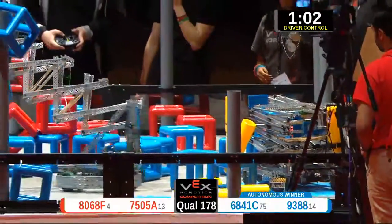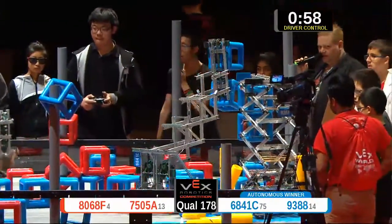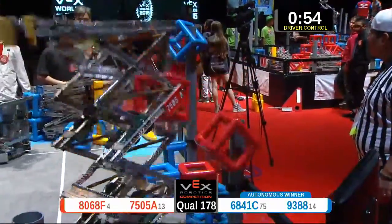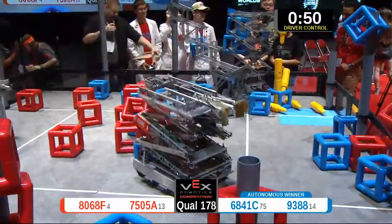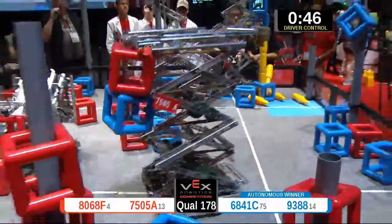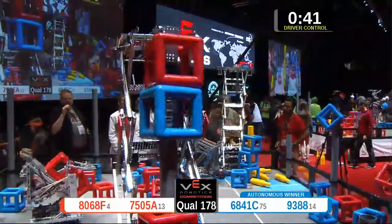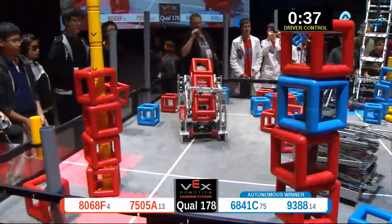All four robots are moving. We've had a little bit of trouble here for the blues — they've got a problem in their tower, and that might cost them a lot. When a cube comes out of the field, it just goes right in in a non-scoring position. Red put a blue one on there because they're worried about schedule points.